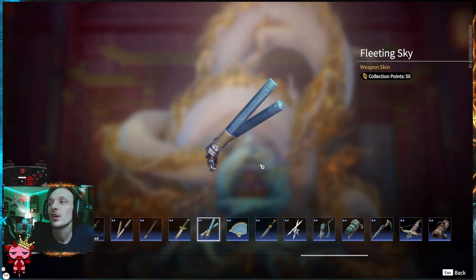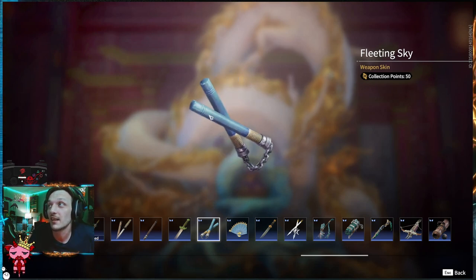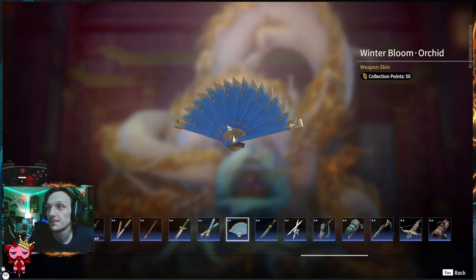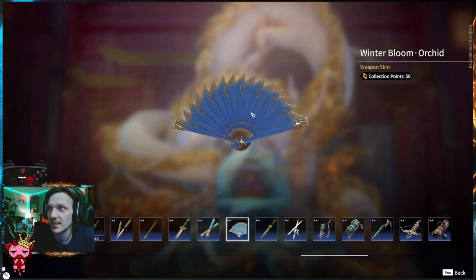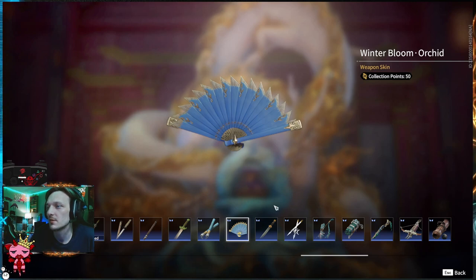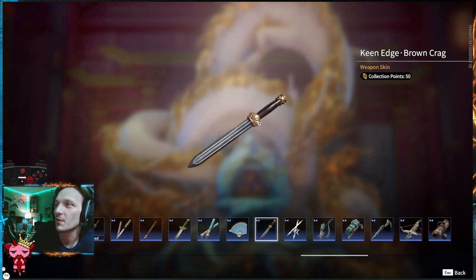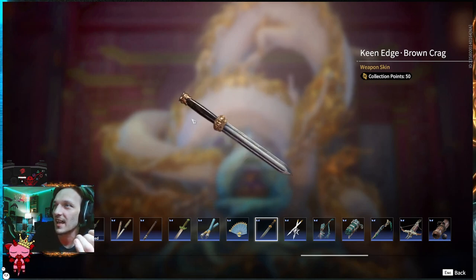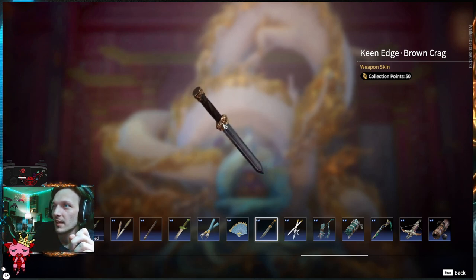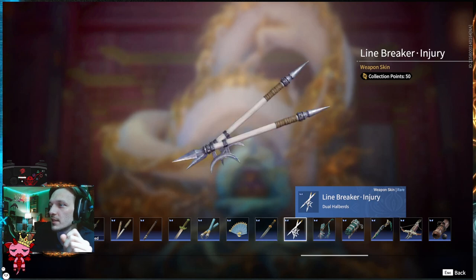Blue Fleeting Sky nunchuck skin — this is good. You don't see this color a lot, and they have it available on the nunchucks now. The Winter Bloom Orchid — it's a fan skin with little flame poofs up top, and in the very middle is a diamond made of what looks like copper or gold. Keen Edge — Keen Edge is a series of daggers that's been around for a while. There's a lot of them. This is the Brown Crag — the Brown Crag looks good. The handle's got a little bit of work in it. You can see some material almost like marble, like a hardwood. Big fan of the Keen Edge series for sure.